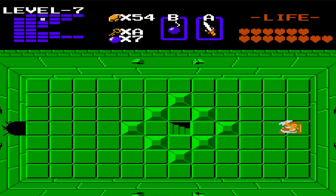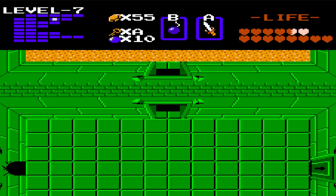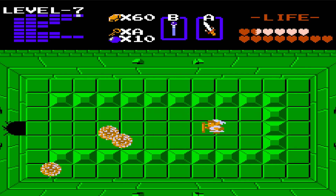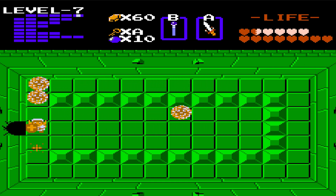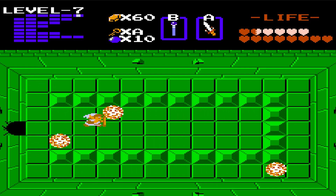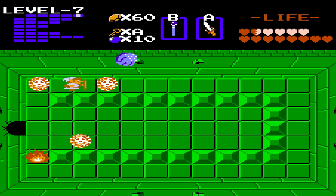The red candle is kind of inferior to the magic wand, but it basically lets us set fire around as much as we like - better than the blue candle because the blue candle only lets you do it once per screen. We grab some bombs and continue heading east. There are fuzzies in here so we can't push this block yet. The enemies are these hands right here - if they latch on to you, you'll get warped back to the beginning of the level, which is very very annoying.